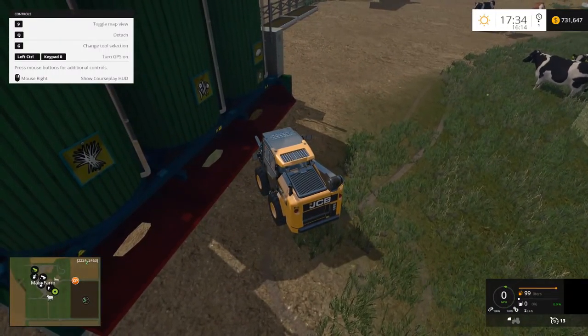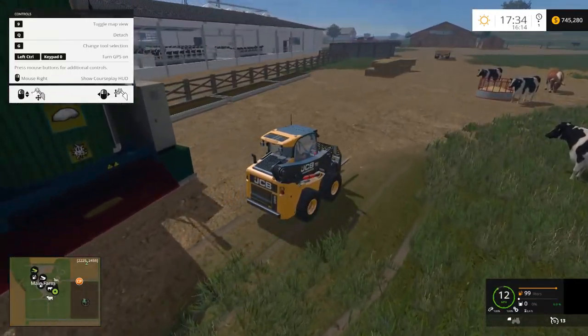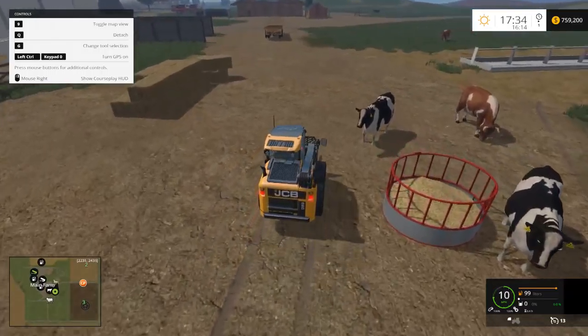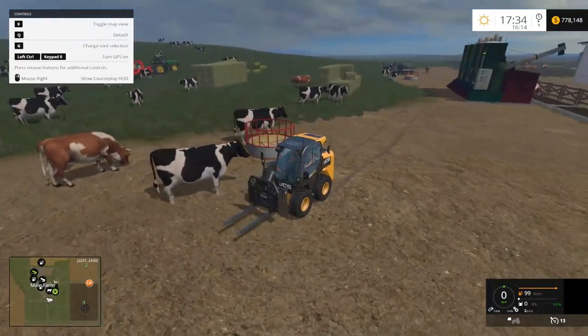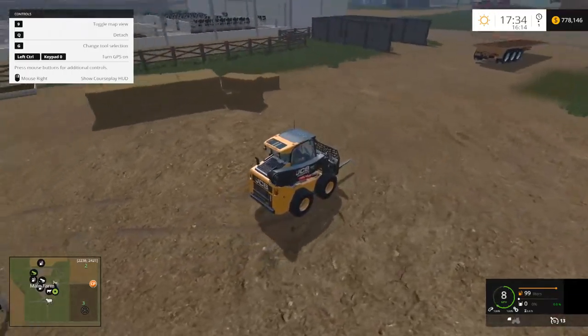We'll probably have pretty close to a million dollars when we're done selling the rye. If we sell the barley now, we should get probably at least another half million out of it. That should definitely give us enough to buy field six.